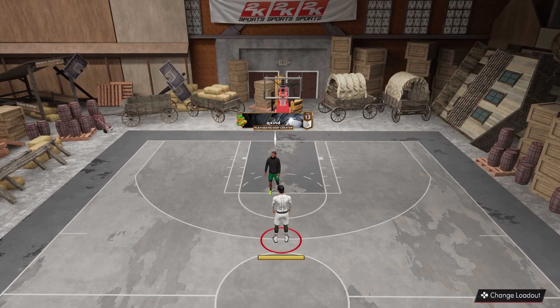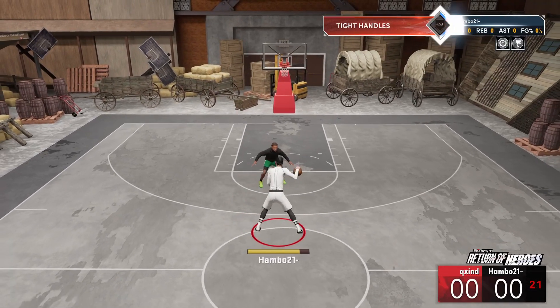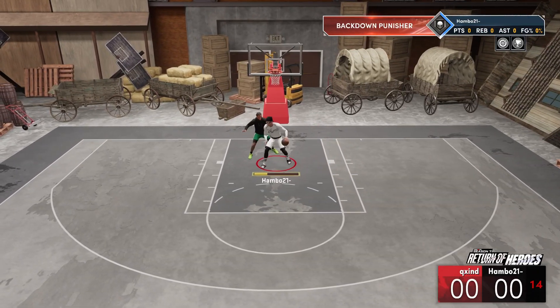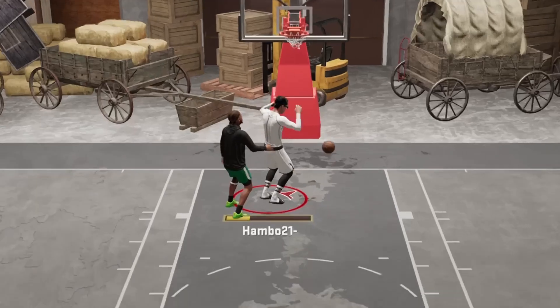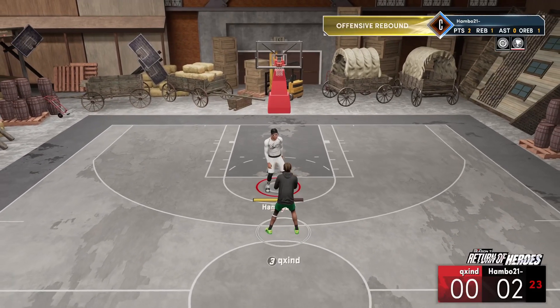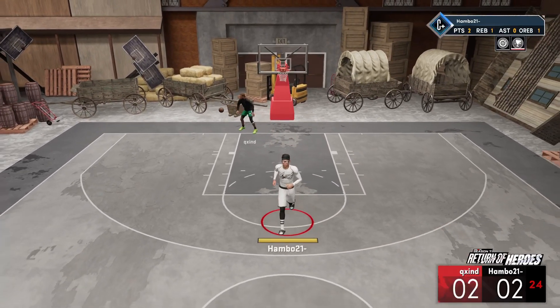Game number one, we are up against Quind - seems like a pretty decent player. Now I may be 7 foot but I can low-key dribble. This build is definitely going to excel more in team game modes since you can run the floor, abuse mismatches, shoot three-pointers, and your defense is elite.